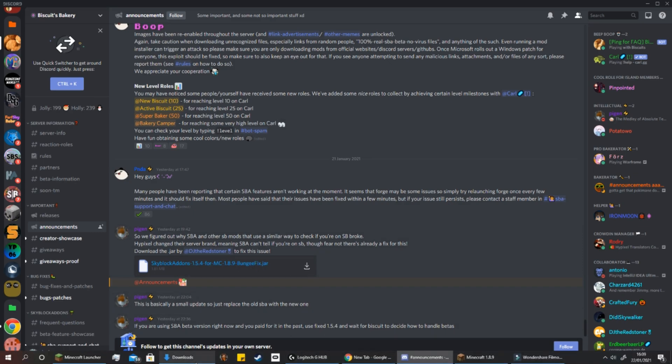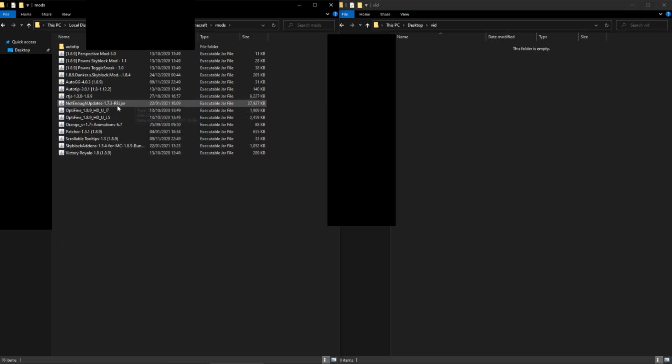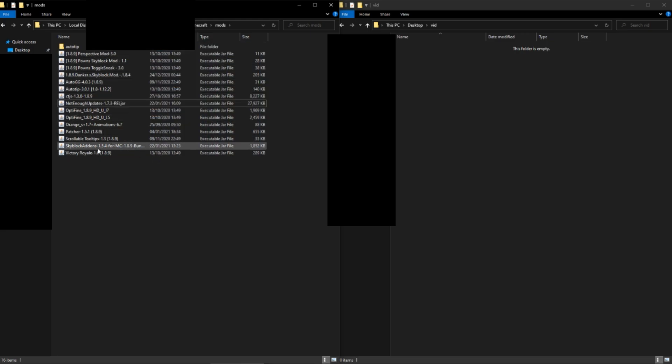Which I've already got. Now once you're here, all you want to do is go to Downloads — I've just already put it in here. You can either double-click on it, which will open the installer. Now all you want to do is delete your old one, and there you go, you've updated it. You also want to do that to Skyblock Add-ons, and then there you go, you've bug fixed it.